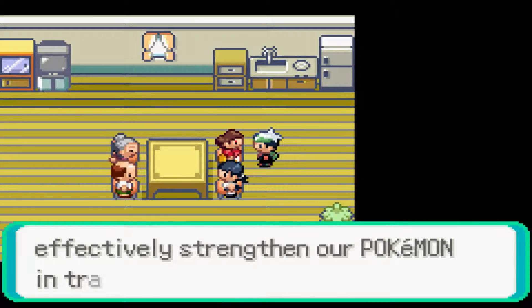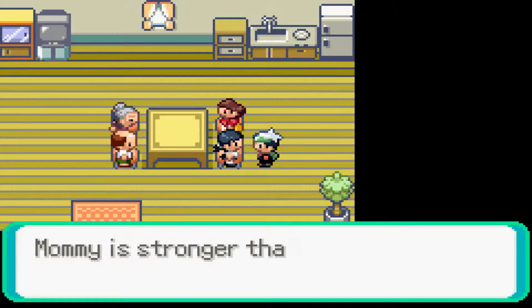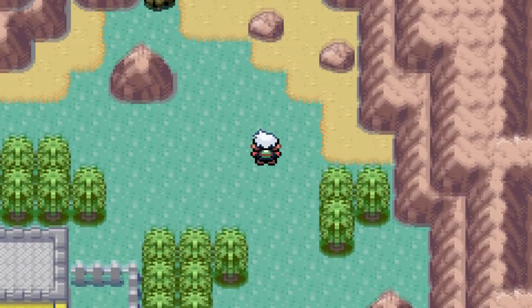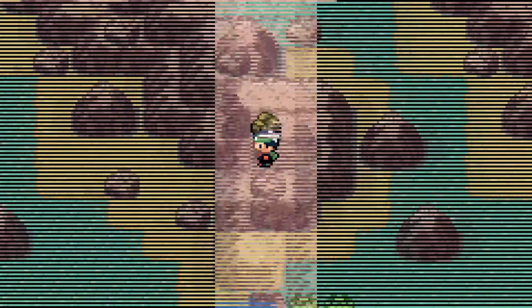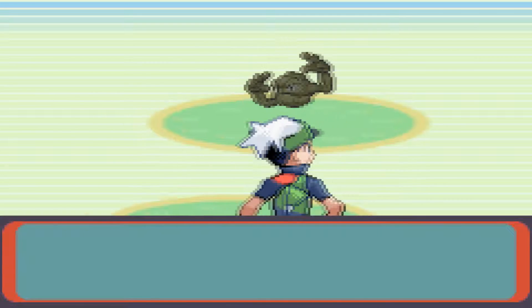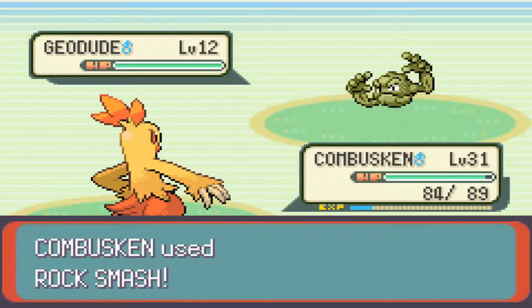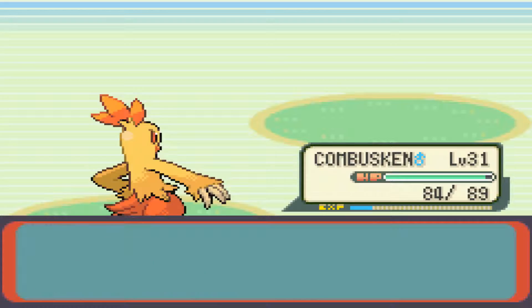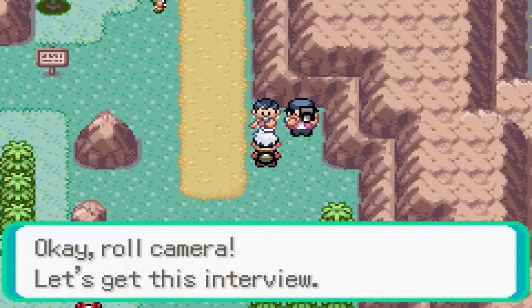Once you defeat all four family members, you can chat with them. Most just say their son or brother will take you out, but talk to the mom and she'll give you the Macho Brace. Also worth mentioning: when using Rock Smash in this area, you have a chance of running into a Geodude ranging from levels 5 through 20, and if you do encounter a Pokemon via Rock Smash here, it is a 100% chance it will be a Geodude.